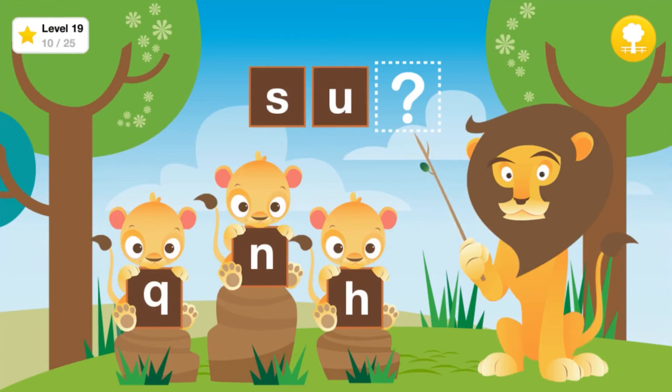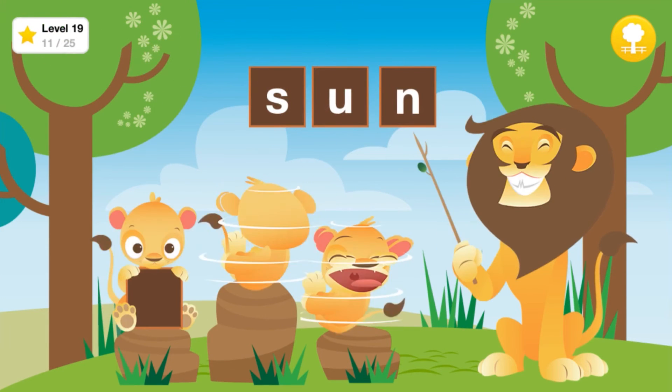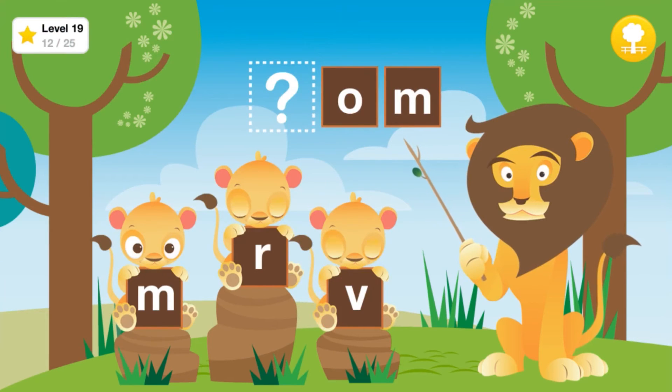Drag a letter up to spell the word Sun. Man. Drag a letter up to spell the word Him. Drag a letter up to spell the word Mom.